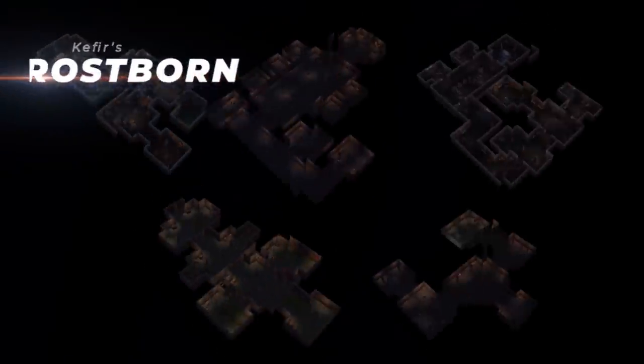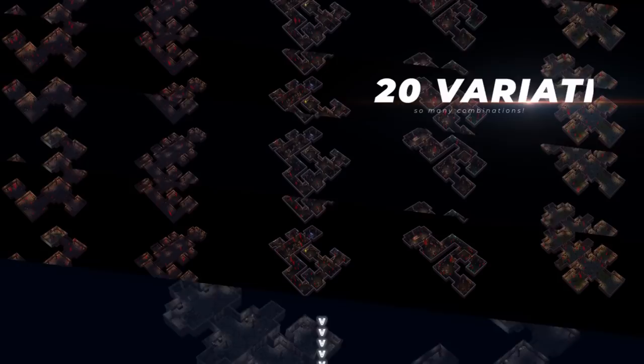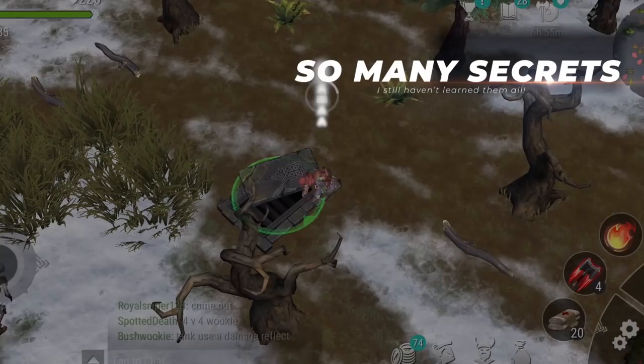The zones of Frostborn have five types of tombs. Each of those tombs have four variations, and each of those 20 variations have their own secrets. In this video, I am going to go over each one.